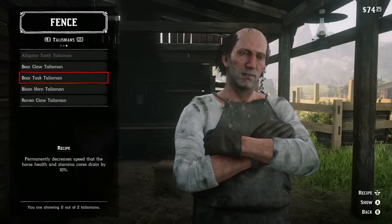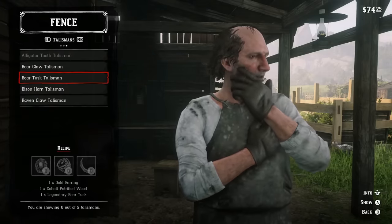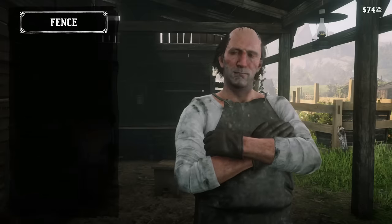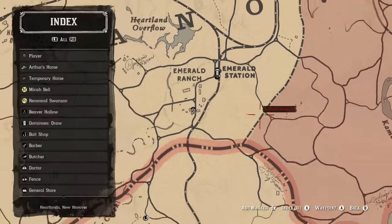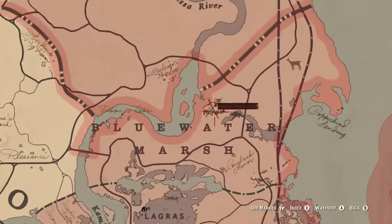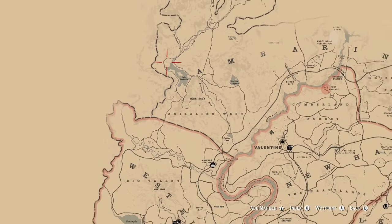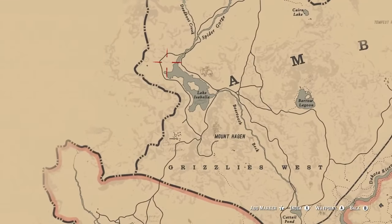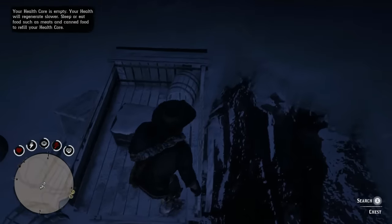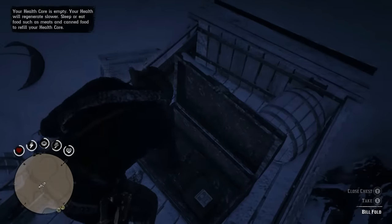Next up is the boar tusk talisman, another three-part one requiring two special ingredients as well as a gold earring. The first piece is the boar tusk from the legendary boar, located a little bit north of Saint Denis in the bayou swamp area — hunt it down, turn the pelt into the trapper, and get the tusk. The cobalt petrified wood is found a little bit north of Lake Isabella, in a cave area where there is a chest in a snowy cart — climb up, open the chest, and you'll get the cobalt petrified wood plus some dollars.